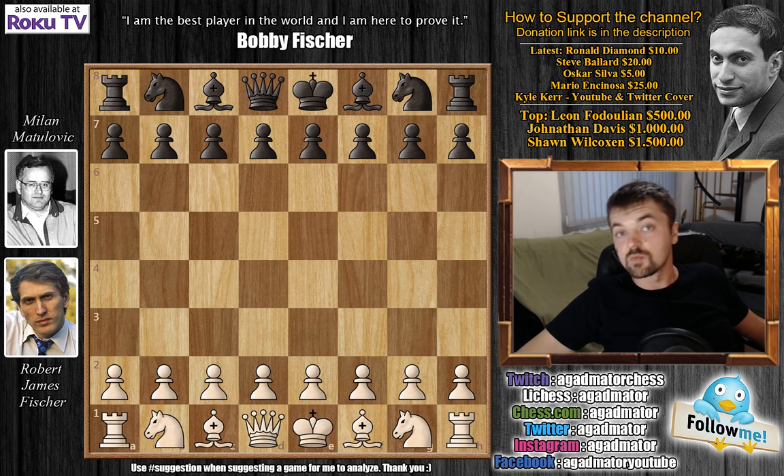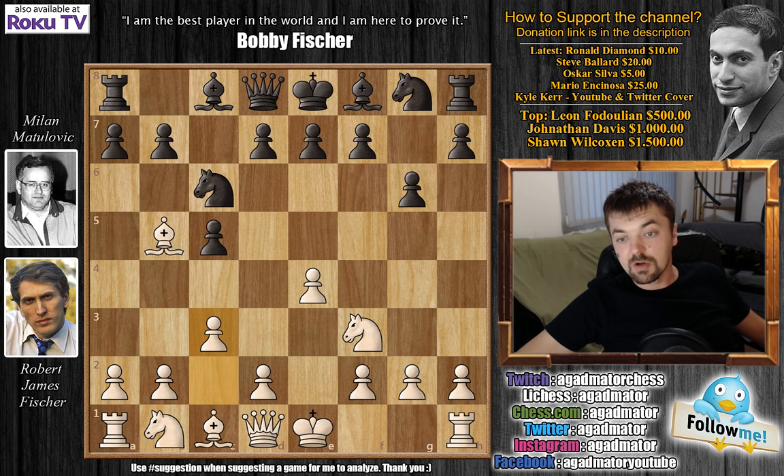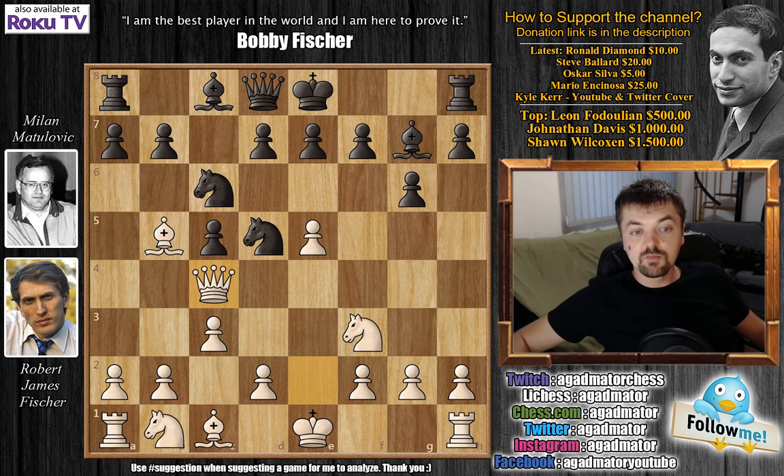Fischer opens with e4. Matulović goes for the Sicilian Defense with c5, knight f3, knight to c6, and bishop to b5. Fischer goes for the Rosolimo, or the Nezdmeddinov-Rosolimo variation. We have g6, then c3, knight to f6, and queen e2. Bishop to g7, then e5, knight to d5, and now queen to c4 — a very interesting move by Fischer attacking the c5 pawn and also attacking the d5 knight.